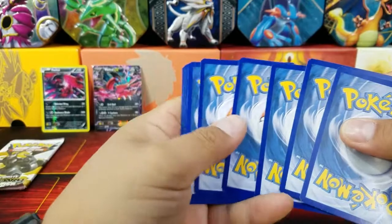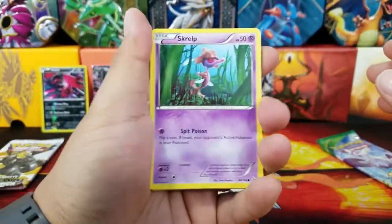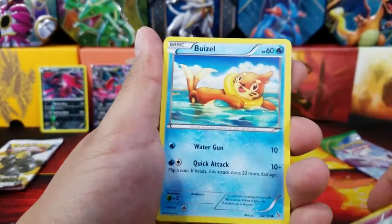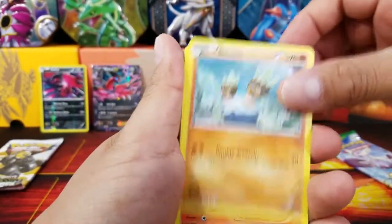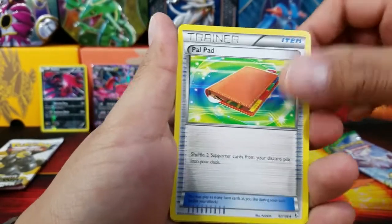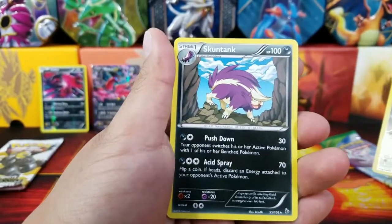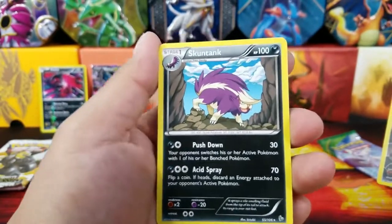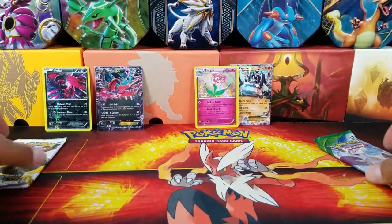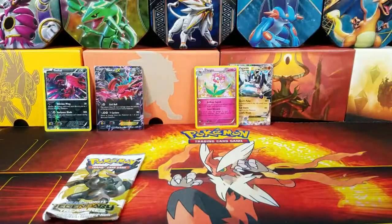Here's another Flash Fire pack, which is almost impossible to pull things out of - it's almost like this Sun and Moon base set, which is really horrendous when it comes to pulling good cards. But we'll see what happens: Buizel, Binacle, Fletchinder, another Ultra Ball - that's not bad, I'll take that - Palpitoad, Cyndaquil - that's a Reverse Holo Common - and Skuntank. That's a cool looking Pokemon for sure. So we're going to be doing Roaring Skies first and Legendary Treasures last.